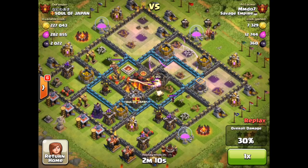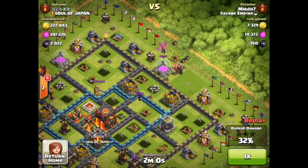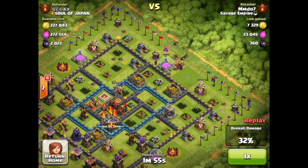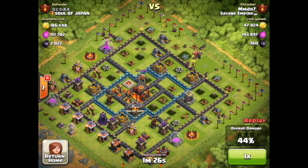Each rage spell not quite overlapping the other, but accelerating every single balloon into the center of the base. Now as those air bombs take out a whole bunch of balloons, by the time the balloons go down, look what's happened — there is not a solitary defensive structure left standing on the right side of this village. The only expo is set to ground, there's only one inferno left. When these minions come in they are going to have a heyday. There's one lonely wizard from the clan castle who gets wiped out.